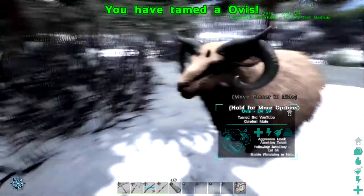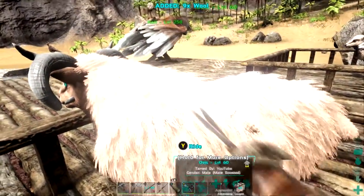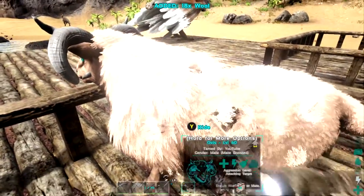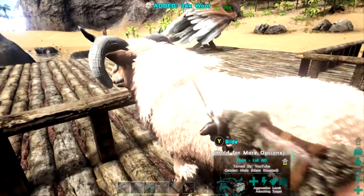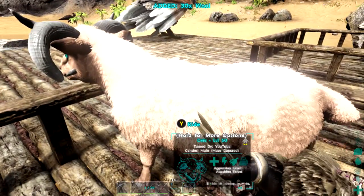Once you've tamed your Ovis, they can be used for two different things. First of all, you can shear them to get wool with a pair of scissors, which can be used as a pelt replacement, which obviously stops you having to go into the snow biome and things like that. It's nothing game-changing, but it's still something.